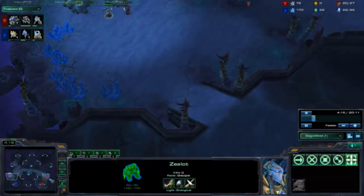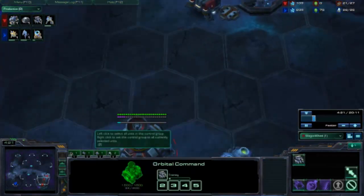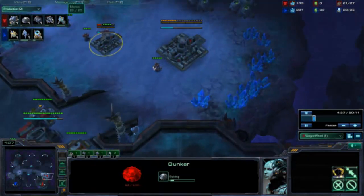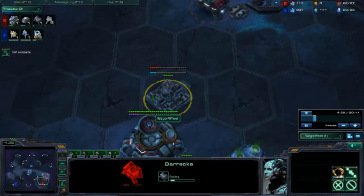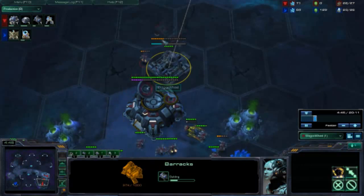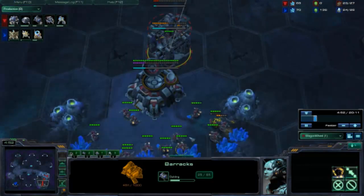This guy went Zealot first, so the Stalker's going to come out a little bit later. So I get that CC up, and you want to get a bunker up immediately after. Stalker zealot pressure is very common, and you just want to get that bunker up as fast as possible. After your bunker, you want to get two more racks up as soon as possible. My first racks went up, and now my second racks should be going up soon — there it is. After your second additional racks, you're going to have three racks total, and you want to build your gas.